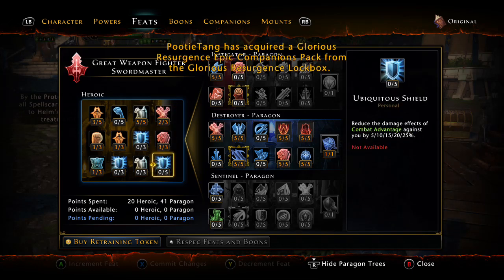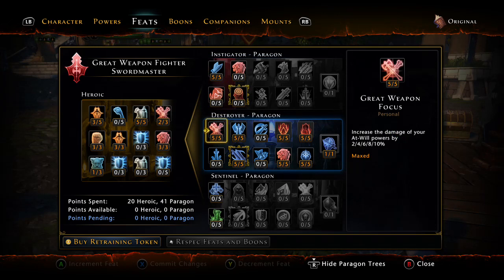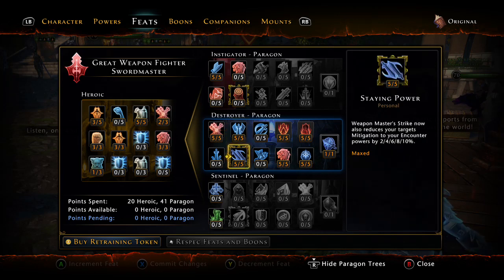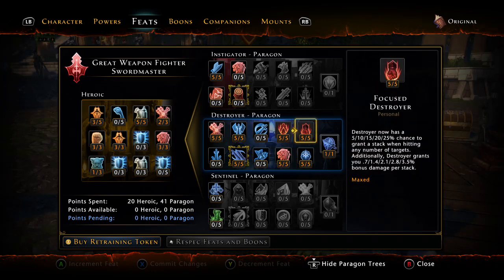I almost thought about putting points down here to get 10 percent combat advantage resistance, but I stuck with the critical chance. Increase your damage of your at-will powers by 10 — put five in there. That's great weapon focus — your first row. Five in disciple of war, five in stain power — those are for your weapon master strike mitigation. Stain power gives you power equal to your recovery armor pen, so we're stacking power like crazy in this build. This part of the build is focused very much on power and critical chance, but power is very emphasized.